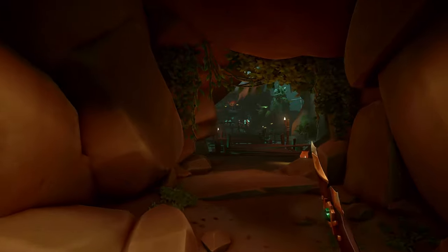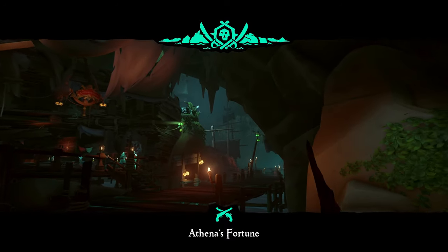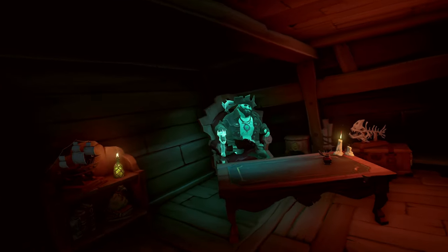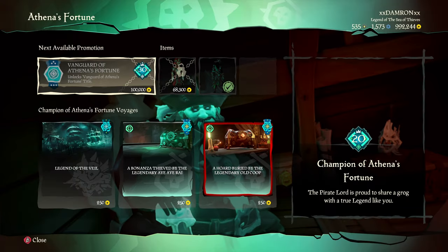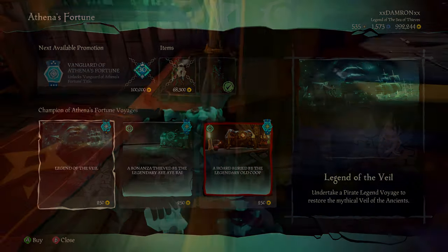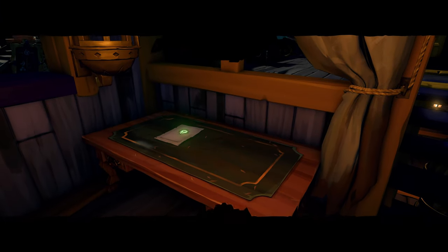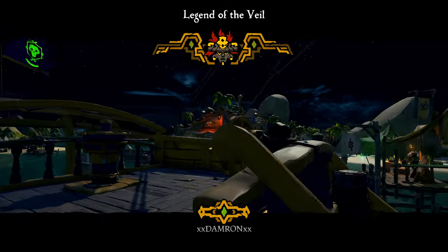We've been asking for a unique voyage tied to pirate legends for a long time, and it's quite a fun voyage with a lot of variation. I'm going to cover it in detail and show you how to complete it as efficiently as possible, including commendations. The first thing you do is propose it on your captain's table - once you buy it from the Pirate Lord in the Athena's Fortune hideout, place it on the table and begin.